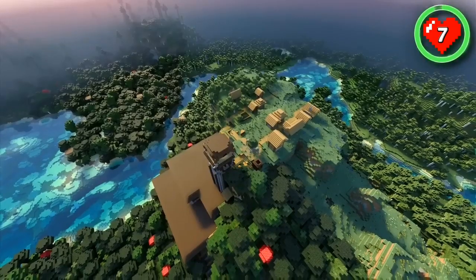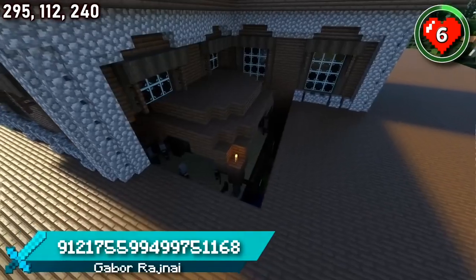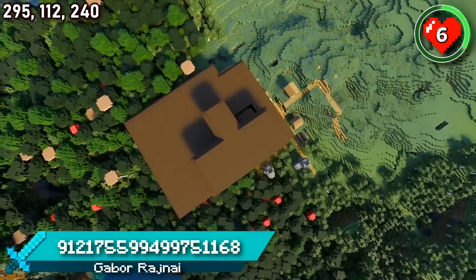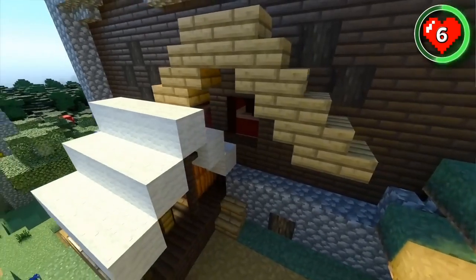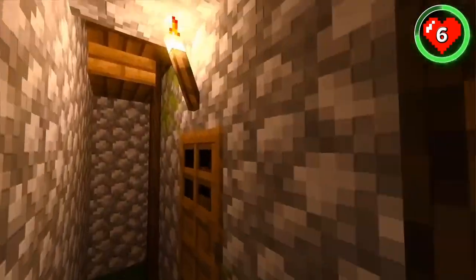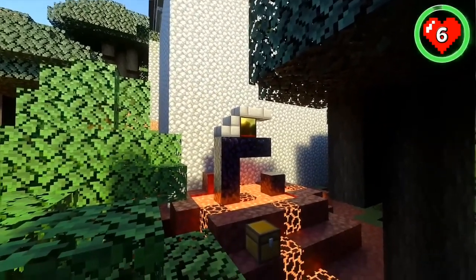But maybe you prefer your outpost and village inside of the mansion? This mansion has come along and sat directly on top of the village, leaving only a few surviving houses. Some are completely destroyed while others are fully intact inside of the mansion's basement. The pillagers also have their very own conference room and there's a ruined portal attached to the mansion too.